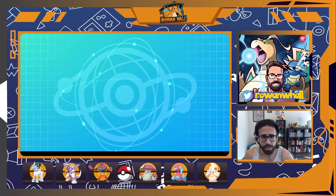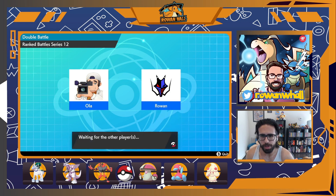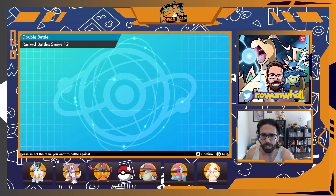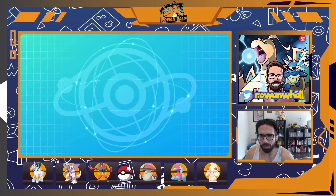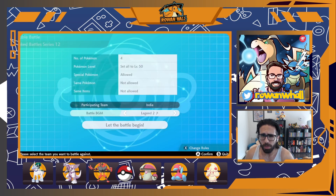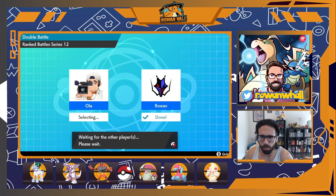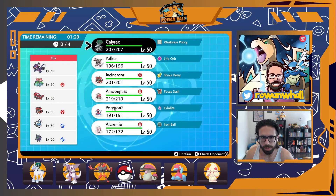We roll directly into Game 2. As we queue up, I'm already thinking about how to adjust — to be honest, I probably shouldn't have won that game. Eternatus switching out on turn two was effectively a throw on their part, and I also got that very big read on turn one. All this time I'm thinking about how I can adapt: I ultimately decide that Palkia is not a reliable Trick Room setter with Eternatus on the other side.